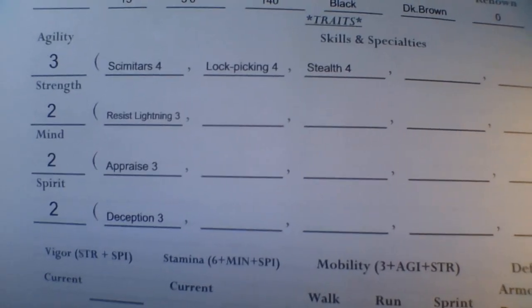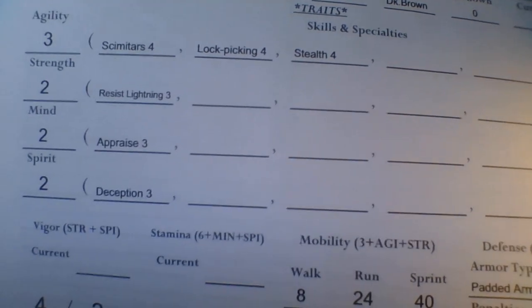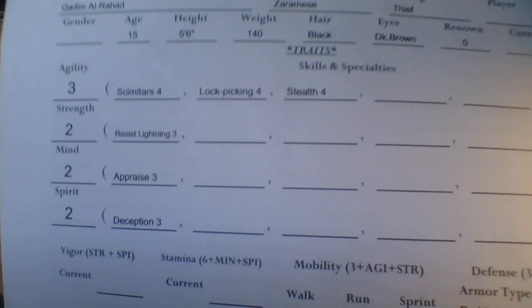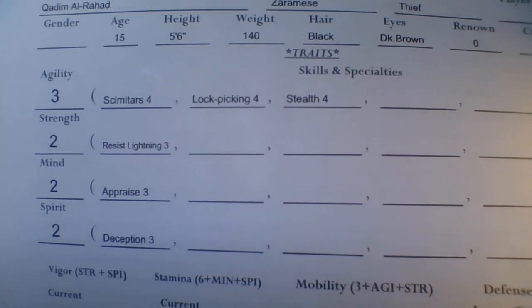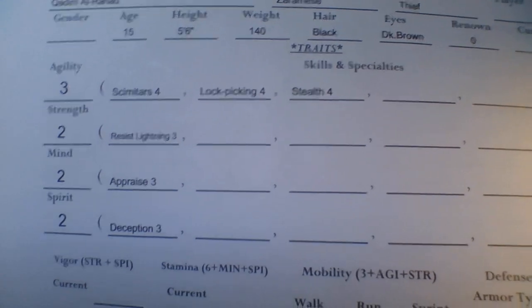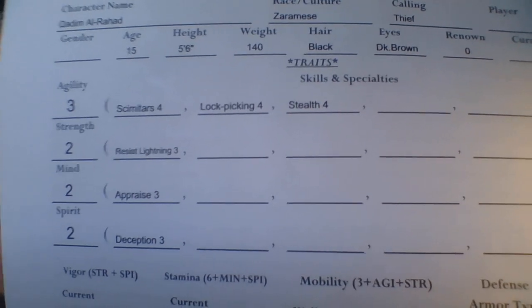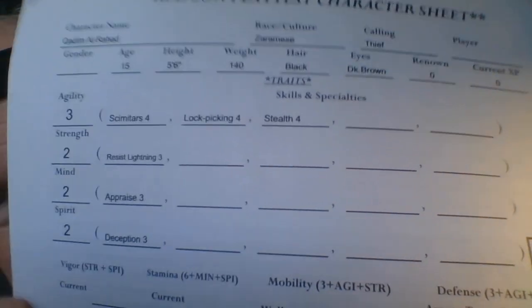Resisting lightning is probably more to do with the body than the mind, so that's why it goes off Strength. If he were trying to resist an electrical lightning effect, he would roll 3D8 instead of 2D8 for base Strength. There are tons of talents — for instance he might have had the Scribe talent, which gives you Language 3 and knowledge of two more languages. He could have had Whips specialty, which runs off Agility, or a Tulwar — a two-handed scimitar — which would run off Strength. There's a talent called Tulwar Adept.